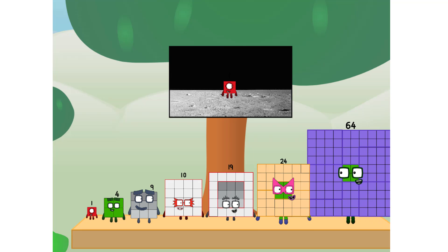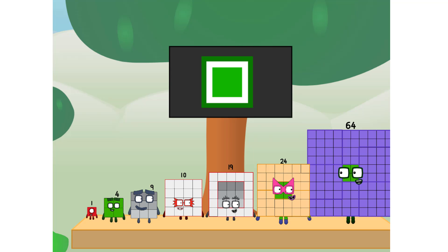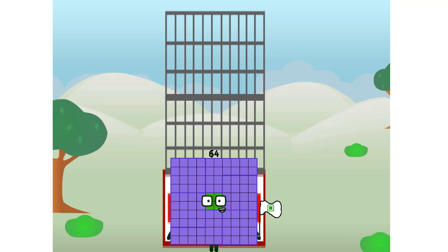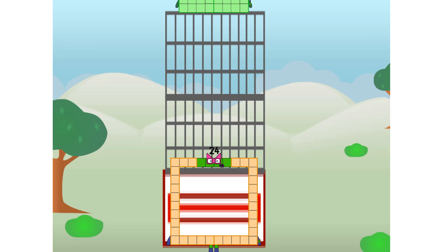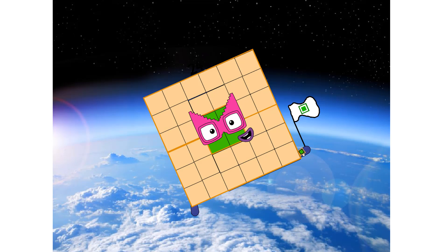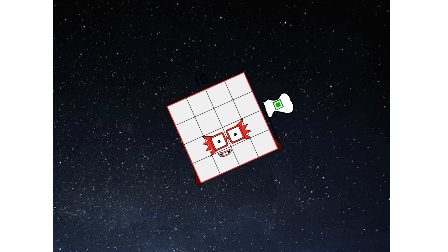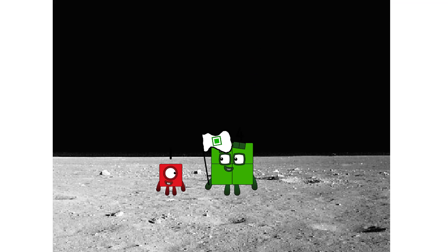Don't worry, little one. I'll take care of this. 64. And I promise — no rockets. Square power only. Achoo! Achoo! Achoo! Achoo! Hello. Looking for this?